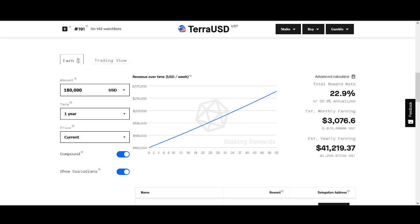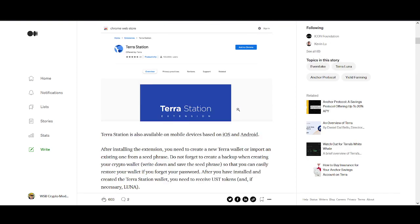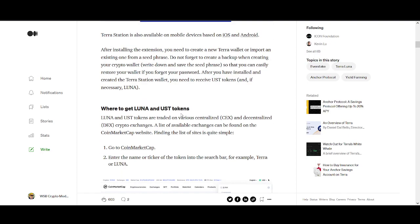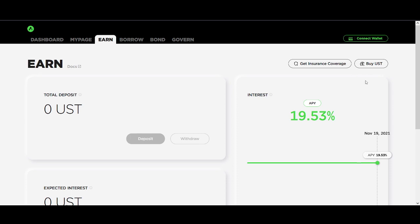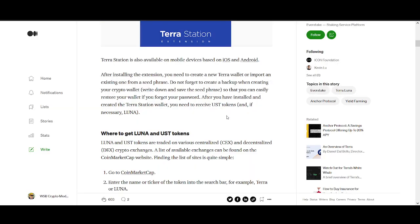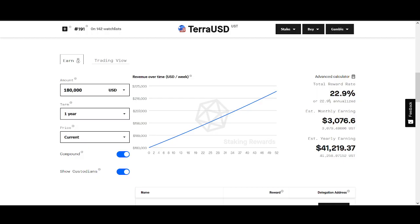So if you've got four and a half thousand Luna, you can exchange it into UST and start earning that amount. Let me know if you've got any questions or issues setting this up in the comments below. To round up the steps: get Terra Station on your browser as an extension or on a mobile device. You can literally just buy UST and start staking it, or transfer using Terra Station and Terra Bridge. If you enjoyed this video, hit the like button and subscribe.